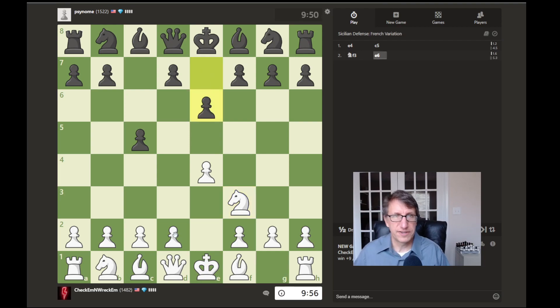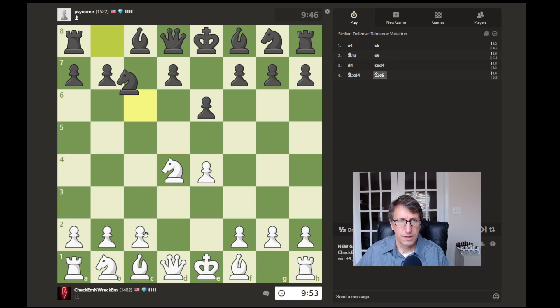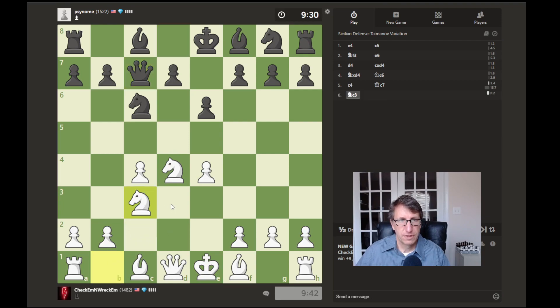We're playing a 1522-rated player. We set up what's called the Maróczy Bind, which uses these two pawns to control D5. Let's see what they do next.